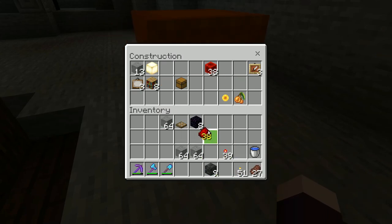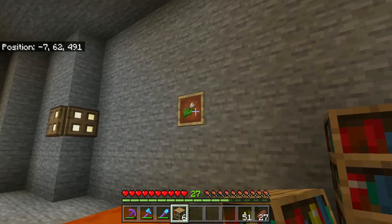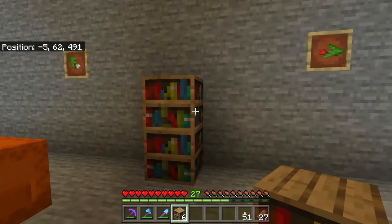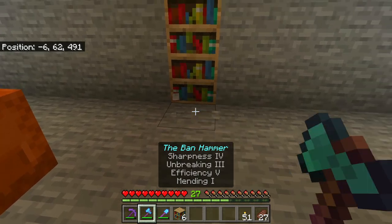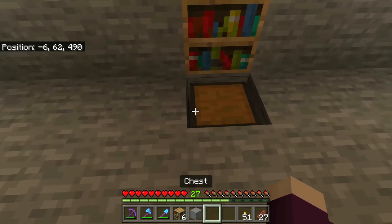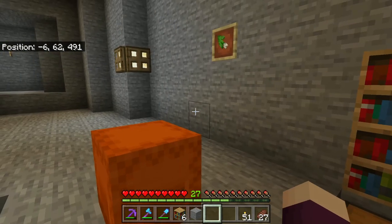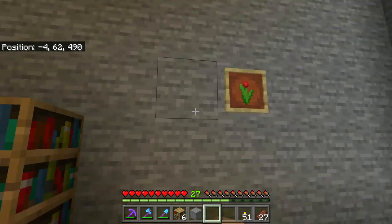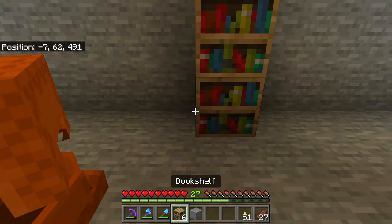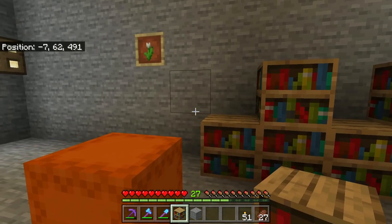Let's start decorating and make all this blend in. Starting with some bookshelves - these are the two that will be opened by the lock. Let's open it up and put a secret chest below the bookshelf. This can hold all our valuables: ancient debris, diamonds, dragon egg, anything you want to keep safe. Then we throw some other bookshelves around it so nothing stands out.